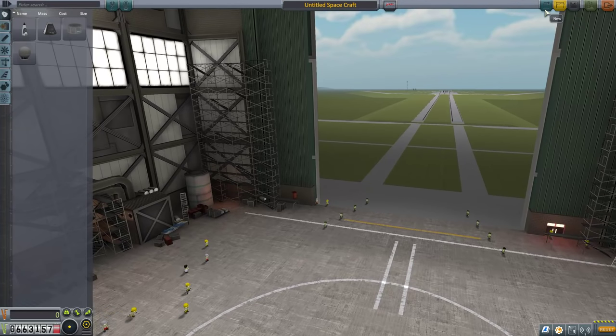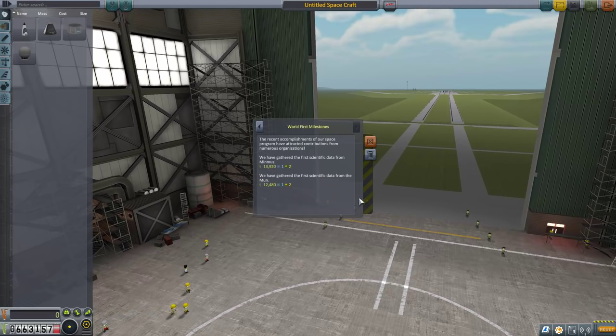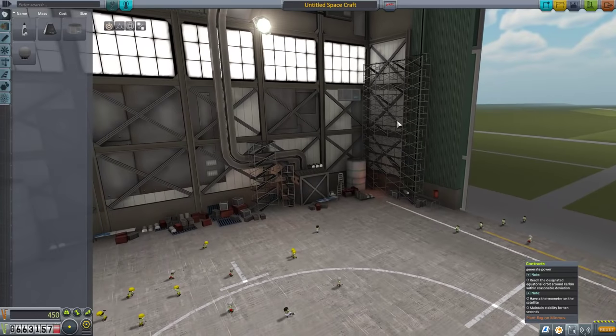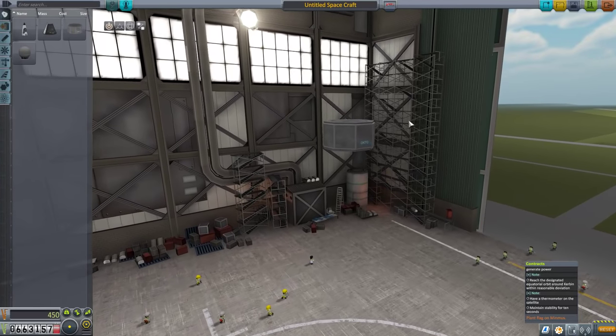We're going to start a new project and dismiss those in our contract. So this is the equatorial orbit of Kerbin — an unmanned probe that has an antenna and can generate power. It has to have a thermometer and then maintain stability. So we know we have to include a thermometer. You get missions from time to time — in fact, we've got one now to return science from space around Kerbin.